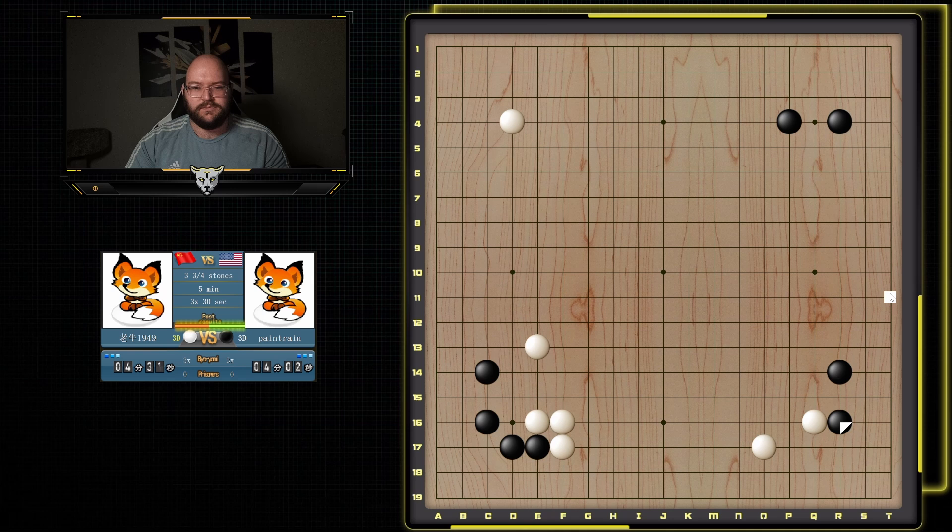If they attach, it's pretty simple. He can get a push here and try to start building this area, but I don't think it's really that big, and I can always kind of just jump in and reduce it. And now this group is very, very safe. I can hane here.